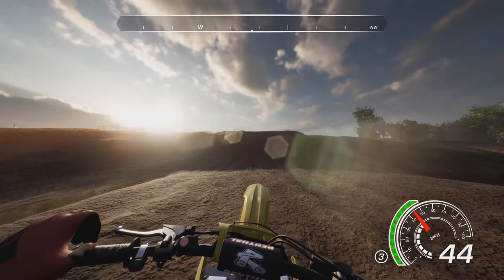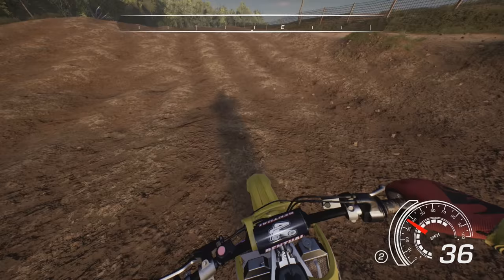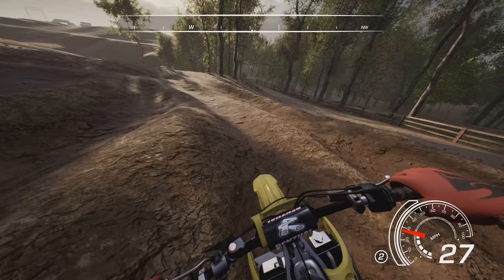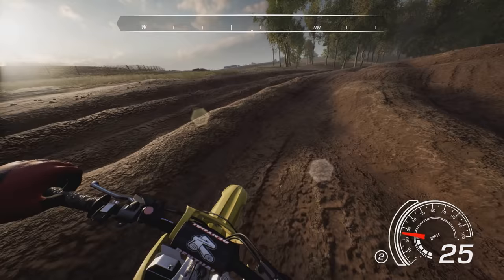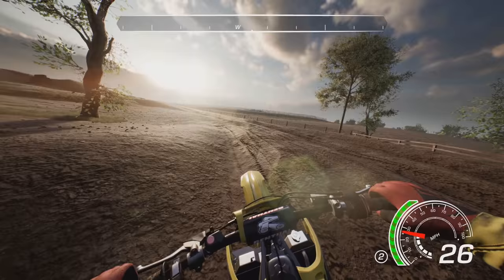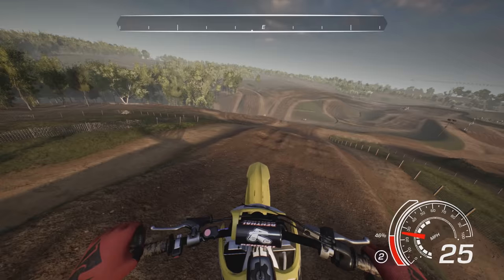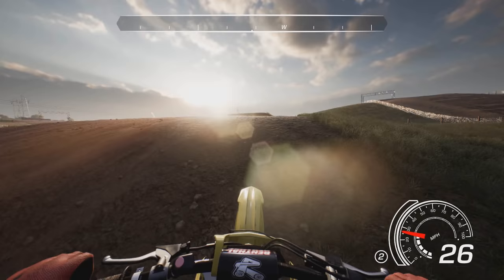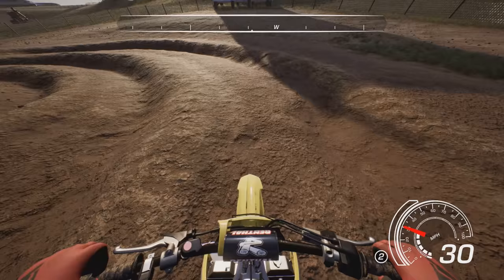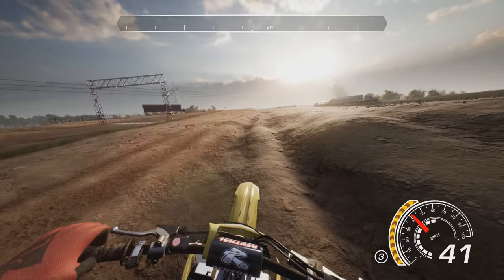This is updated to the 2020 layout. I believe this section where we hop back down is a tiny bit different - maybe it was always the double here. I don't believe this part was here before; I think it was just a hop back down, then straight, then you came back up the hill for the double. I believe that was changed the year that Tomac had that insane battle with Musquin where it came down to the final lap and those two were like a second separated.